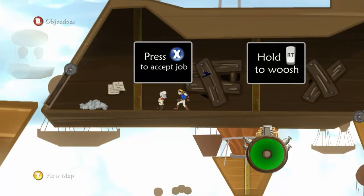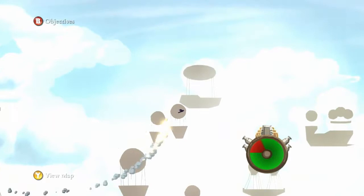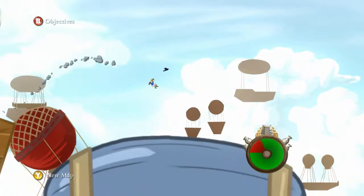Press X to accept the job. I pressed it. I didn't read what the job was. Hold RT to whoosh. Our objective is to test out the Zephyr — oh, that's what this rocket's called. Pretty cool. This reminds me of the Rocketeer from back in the 90s, but not so horrendous. That game was awful.